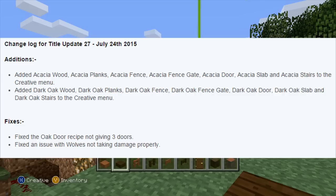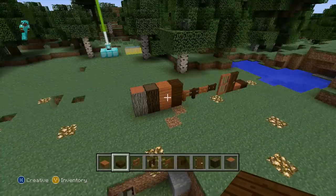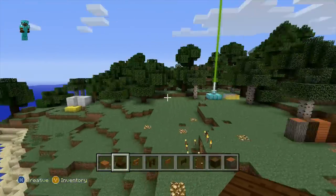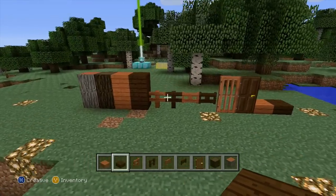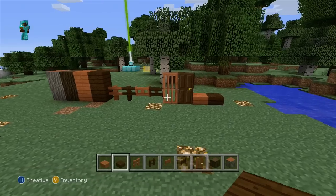You can notice it says only in the creative menu. Essentially, there's a new update — Title Update 27 — and you can now access all of the new wood types in Creative mode with no problem. You don't have to do any of that funky glitch stuff to get it, or mess around with console settings like people were having to do before. They're totally in your creative menu, and you can now build with them in your world.